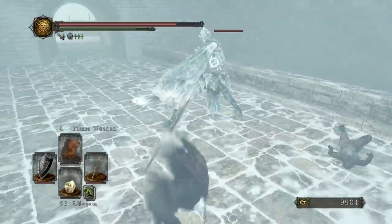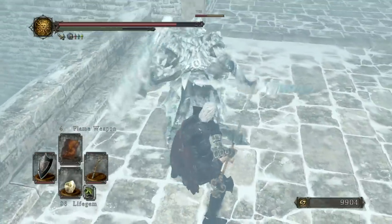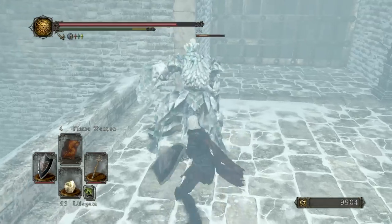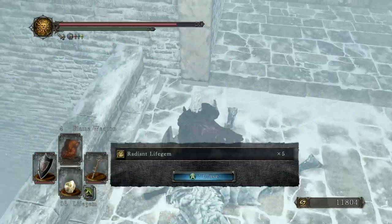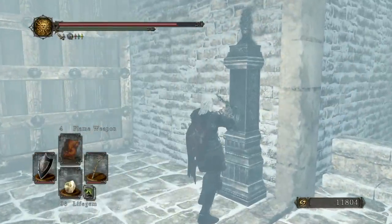So this is a Rampart Golem. You can obtain their armor set, and you can obtain the shield and the lance — we'll get the lance in just a little bit. Very easy to dodge: sidestep and then get a backstab. Five Radiant Life Gems for our trouble. Pull this lever, open up the gate.